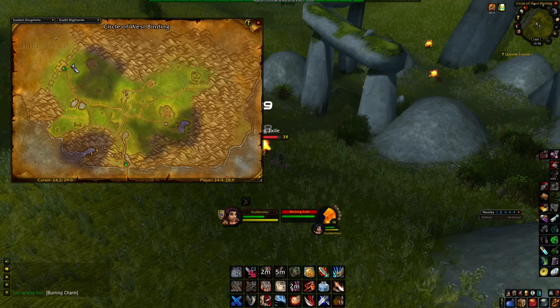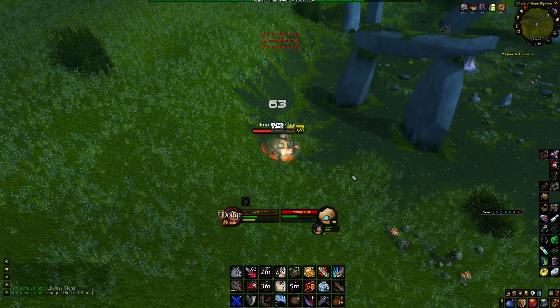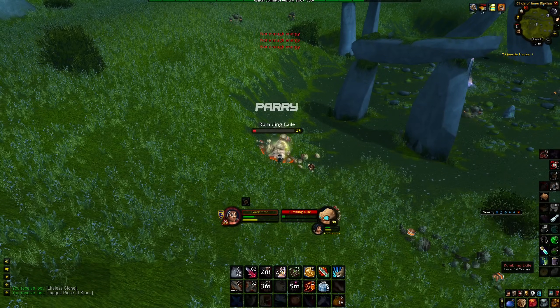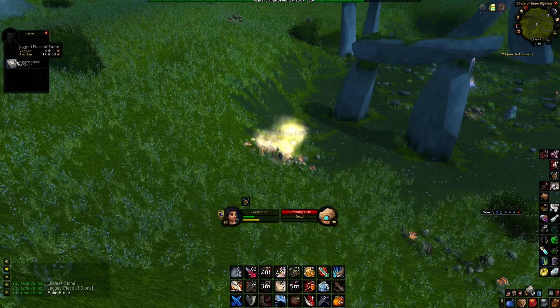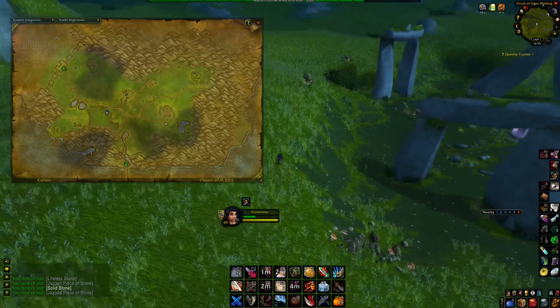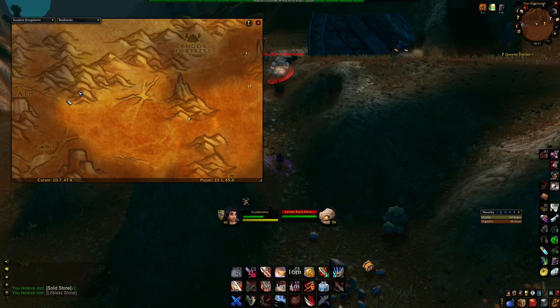That spot is in the western part of Arathi Highlands. When you're in this zone, you should also check out another location where you can farm the Rumbling Exiles — level 38 and 39 creatures. Here you have a chance of getting solid stones and elemental earth, which usually sell for around 20 to 30 silver each. The solid stone value really depends on how many people are leveling up engineering or using grenades. If this spot is already taken, another solution is to head to the northwestern part of Badlands, where there are also elementals that drop solid stone and elemental earth.